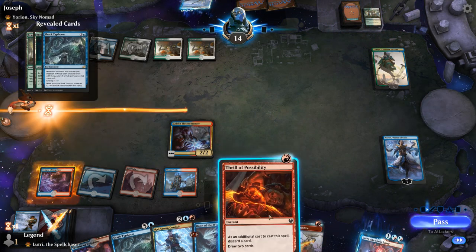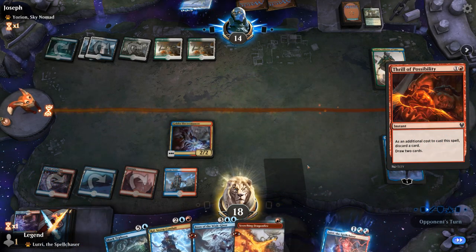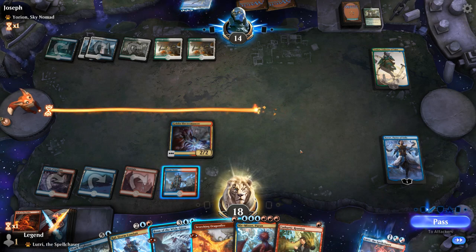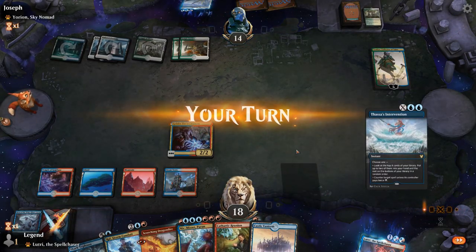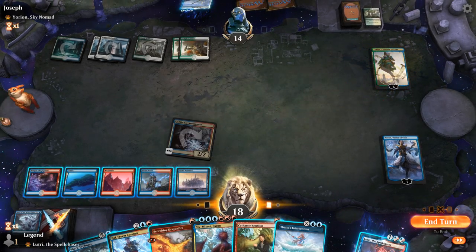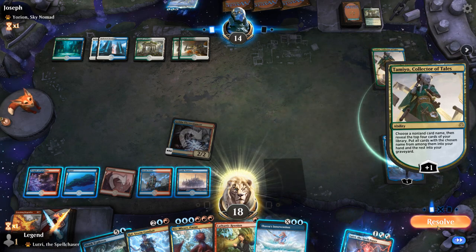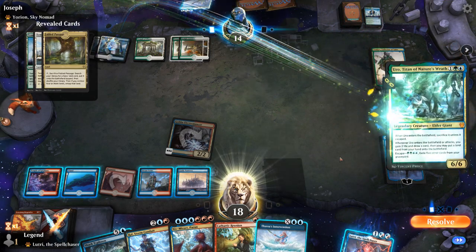End of turn I'll Thrill, discarding probably a Temple. Then I could Dragonfire and copy it with Lutri to kill Tamiyo, or I can put Tamiyo to one and keep Lutri to combo with the Reunion. Maybe cycle Shark Typhoon first. Then I'll keep up Thassa's Intervention. Still no Teferis of course — in an all-one-of card deck they're less likely to hit it. Narset prevents a card draw from Uro.